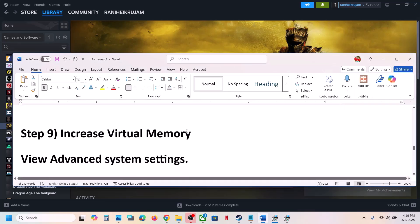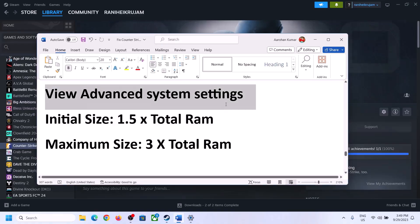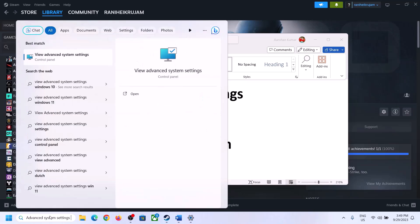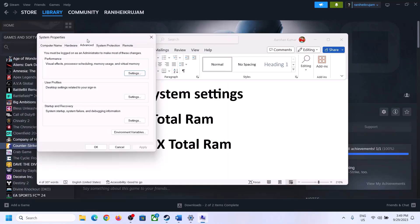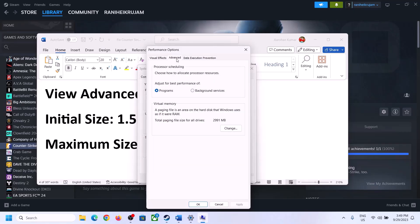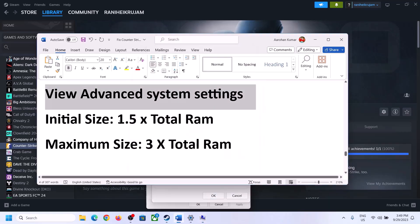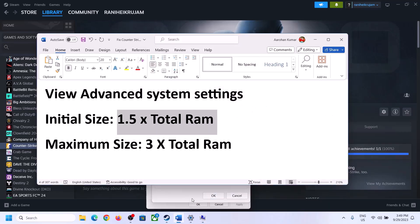If still not working, the next step is to increase the virtual memory. Type View Advanced System Settings in the Windows search box, click on it, click the first Settings button, go to the Advanced tab, click Change, then uncheck the box that says Automatically Manage Paging File Size for All Drives. Select the drive where the game is installed, then put a check on Custom Size.